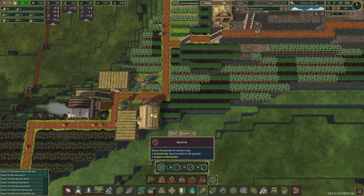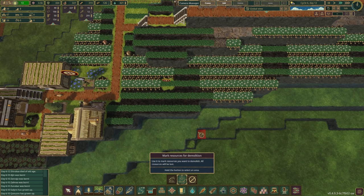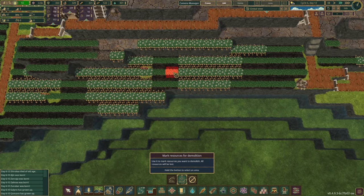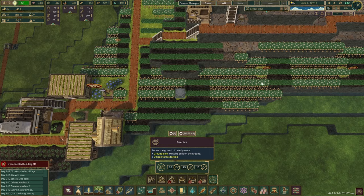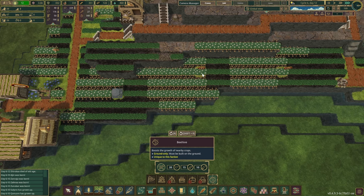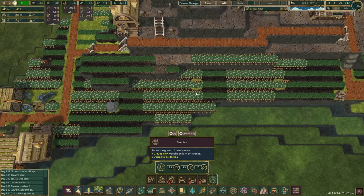Where can we put them? We're just gonna eyeball it a little bit. First one here — one, two, three across, one, two, three apart. Second one — one, two, three, one, two, three. And here we go — three beehives placed. Should keep things going a little bit quicker. Perfect. It's not like we have a lot of stuff growing here anyway, so we're good.